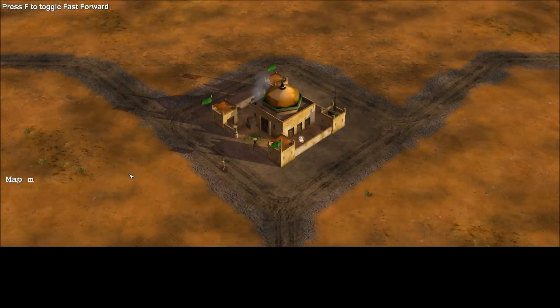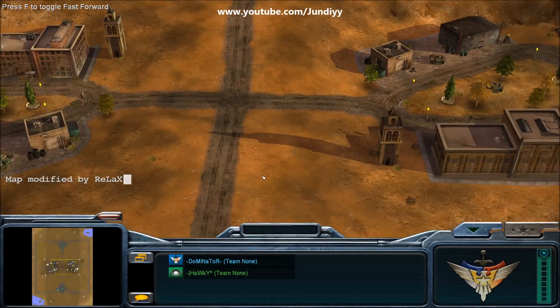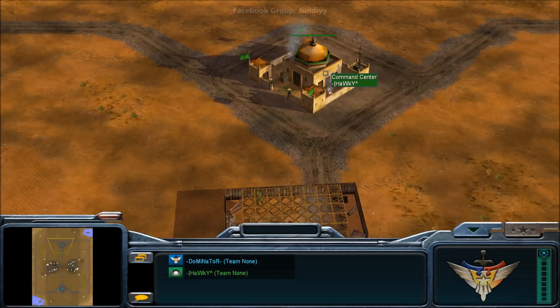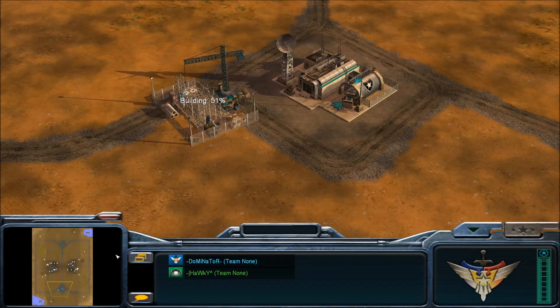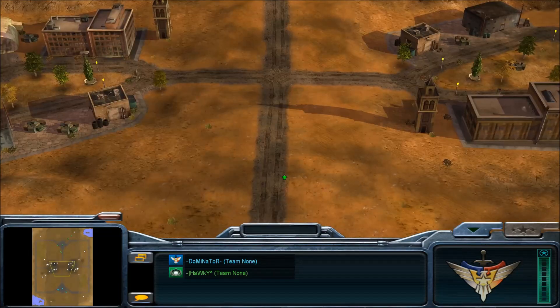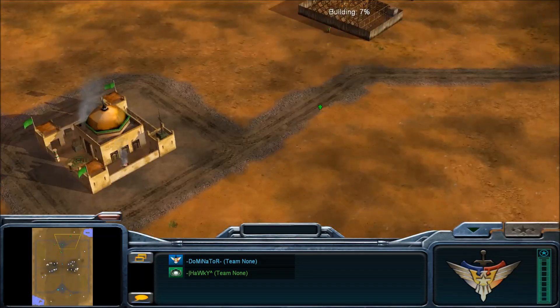Hello Generals and welcome back to Zero Hour 1.04. I'm your host Jundi and I'm here today on Tournament Desert — no bugs, no cars. Our players for today are Hockey as our Stealth General playing against Dominator as our Air Force General. So we have Air Force vs Stealth, Hockey vs Dominator, and the map is Tournament Desert. Let's get straight into it and see what plays are going to be up to.